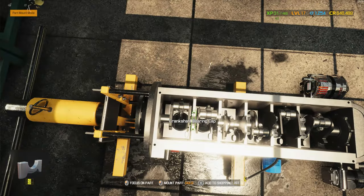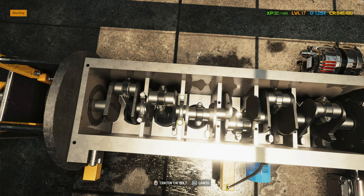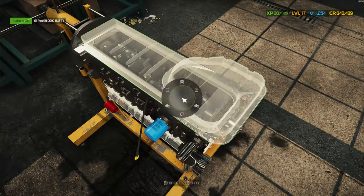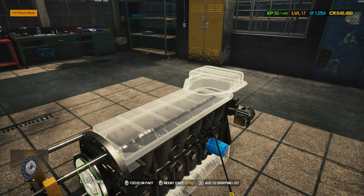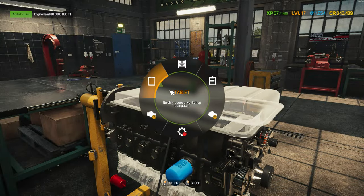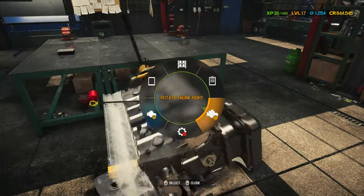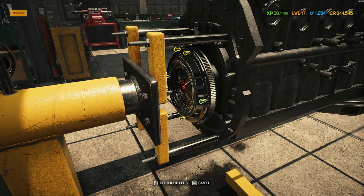The crankshaft bearing cap keeps the crankshaft in place. By commenting on what these parts do I'm going to learn a lot about car parts — but my first intention with this game was just playing for fun. The oil pan makes sure that the oil doesn't leak out — that kind of makes sense. The clutch pressure plate — when you press in your clutch it makes sure nothing explodes in your gearbox.